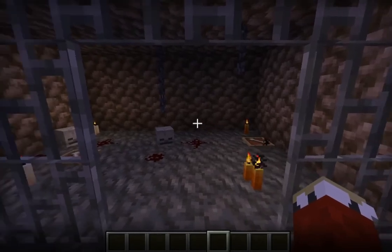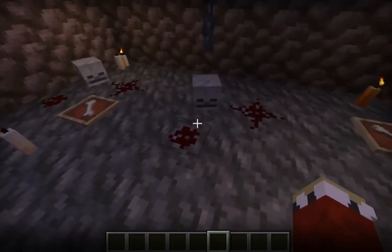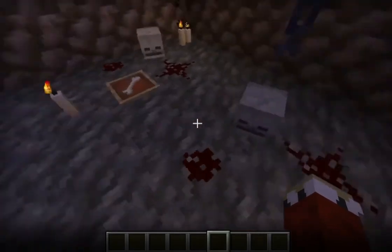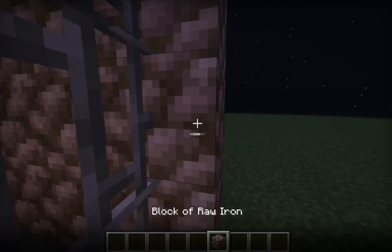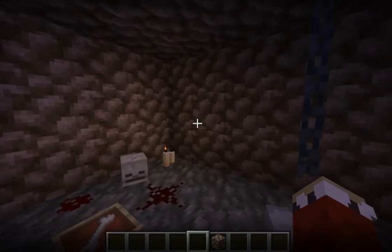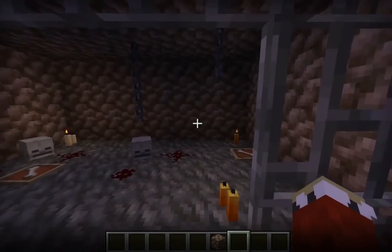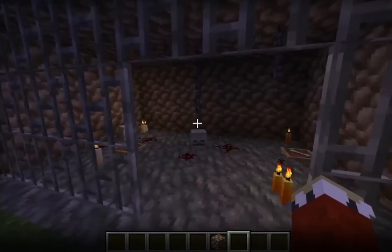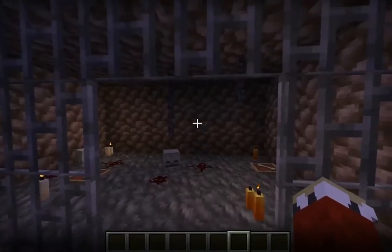This is made very simply by placing some skulls on the ground to add some deadness, you know, to make it more creepy. Also, use this block of raw iron to make it a very dusty cobblestone. You know, it's been here for ages, and to me that's kind of spooky. Anyways, let's move on to the next one.